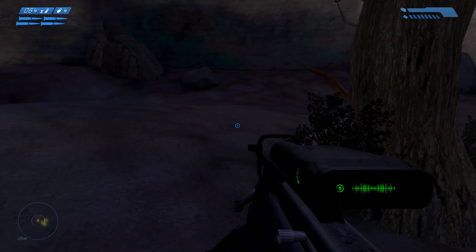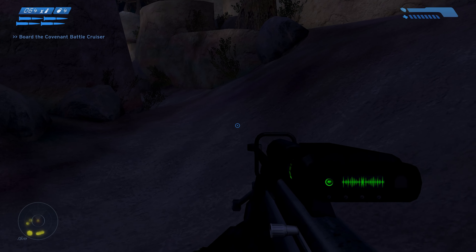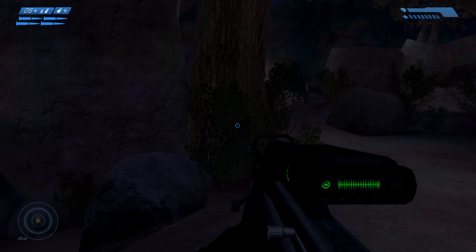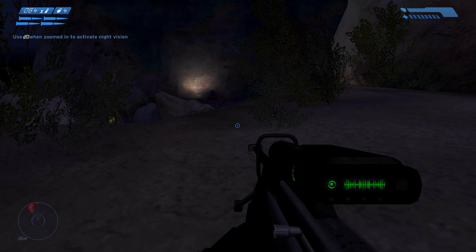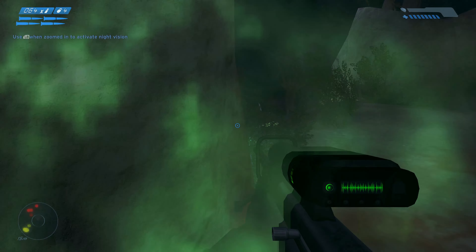Hit them Marines! Go! The corps ain't paying us by the hour! Stick to the higher ground to the right — you should be able to recon the Covenant position without being spotted. I've detected Covenant stationary guns near the next pass. I recommend using your sniper rifle to take out the gunners while I call for Marine support. Get ready to move in to support us, Sergeant. You guys know I love my sniping missions.